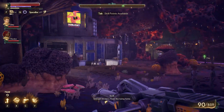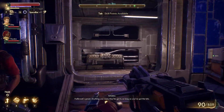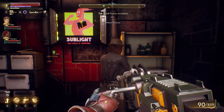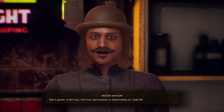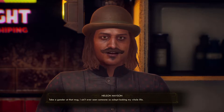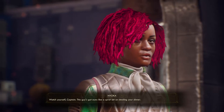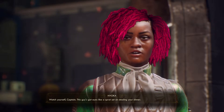Sublight territory feels like being home. Fallbrook's great — anything you want, they've got it, so long as you've got the bits. Oh, Nelson Mason. Take a gander at that mug. I ain't ever seen someone so adept-looking my whole life. He means gullible, Captain. Watch yourself, Captain.